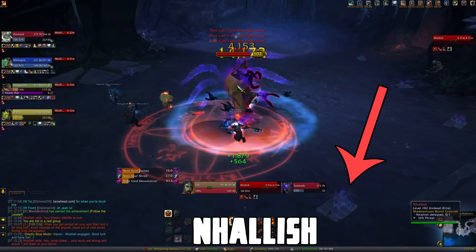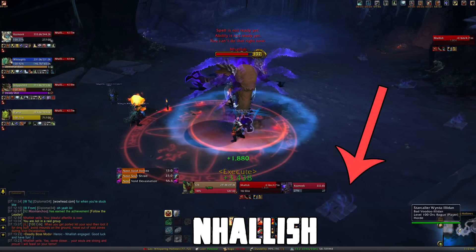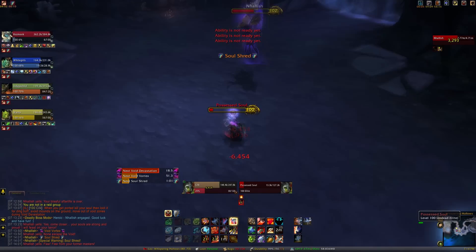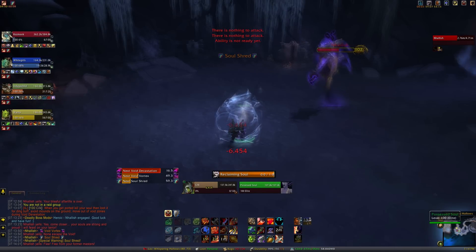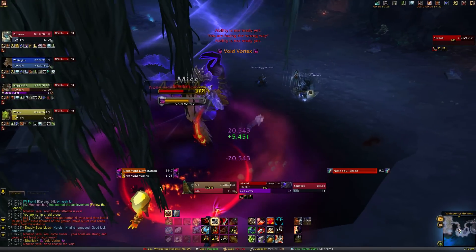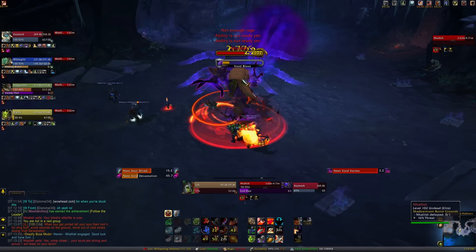For this boss, there are little mounds on the ground. You want to make sure not to stand in them or else they'll spawn an add, but it's not that big of a deal if you do spawn it. Once you get ported to another dimension, kill your soul and loot it for a damage buff. Make sure you're moving out of void zones during Void Devastation, and run away from the boss when he does Void Vortex. And if you're tanking, make sure to mitigate Void Blast.